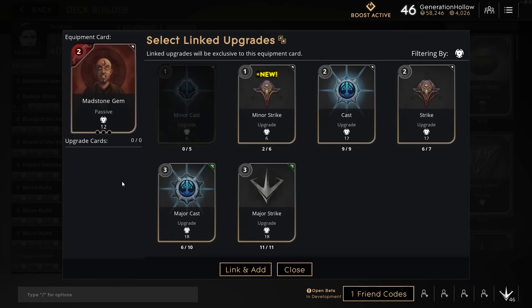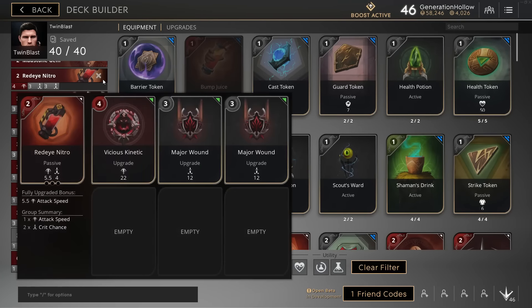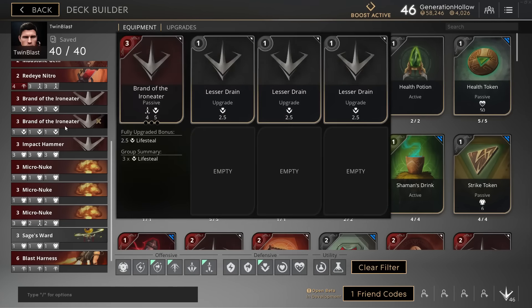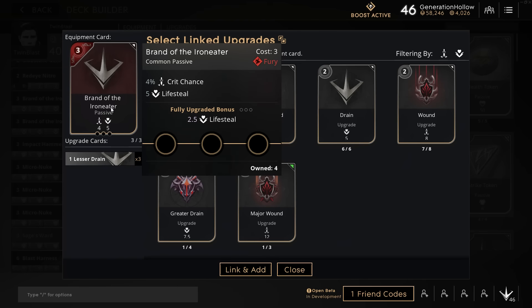We're not running any tokens in the deck because we're running Madstone Gem. Madstone Gem gives you the same value of two tokens, which is great because it only takes up one slot. Given that the build is based around crit, we're running Red Eye Nitro to give us attack speed, which will also give us more crit. A bunch of cheap Micro Nukes and a cheap Sage's War give us early game damage, plus Brand of the Iron Eater — which is more crit but more than anything it's free lesser drains and a little bit of inbuilt lifesteal.